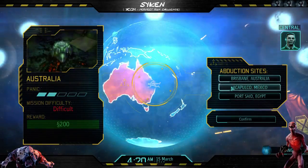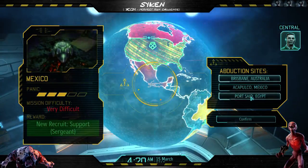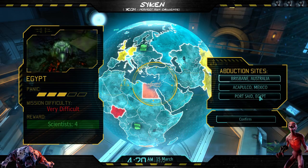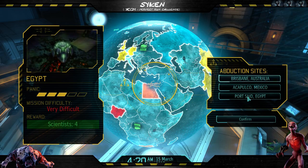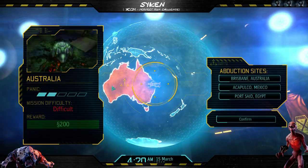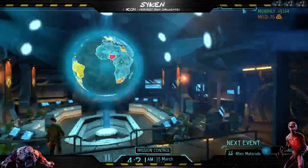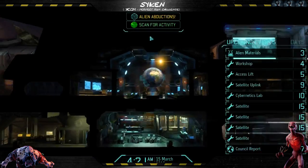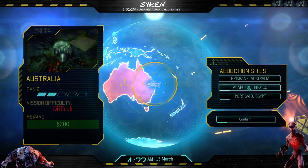Commander, we're tracking several reported abductions via the hologlobe — I've got the coordinates locked in. I usually want to go for scientists here, but Australia would be better in terms of managing panic. Africa's already panicking, so letting a second African country panic is no big deal, and getting all the United States countries together is even more advantageous for us. So I am going to go for Australia.